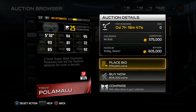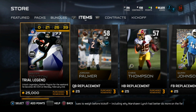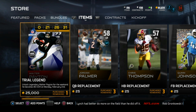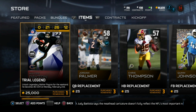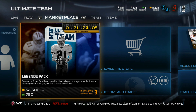Also guys, this weekend Walter Payton did come out with a trial edition legend. You can use him until Monday, February 2nd. If you buy him today you get three full days of use with him, which shouldn't be too bad. If you missed my previous video going over his stats, feel free to check that out. Overall a pretty cool card — 25k to try out for three days, not too bad.